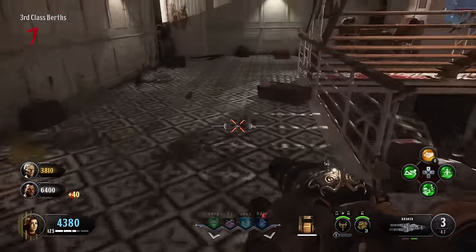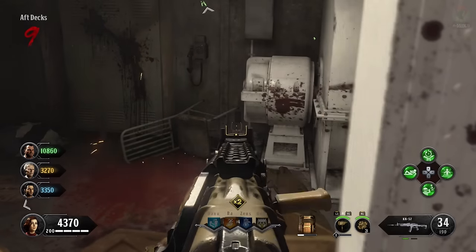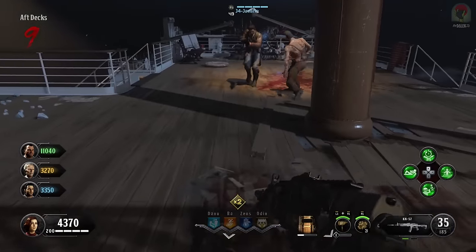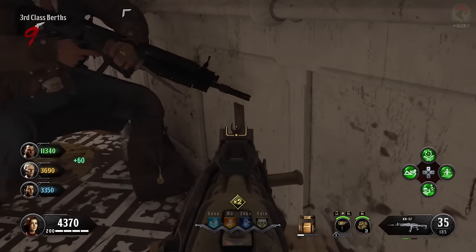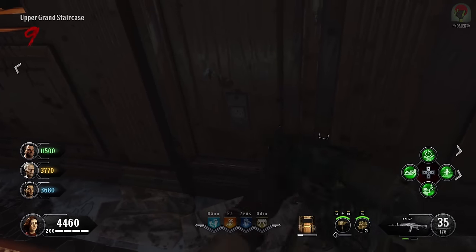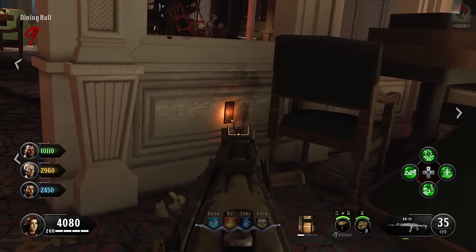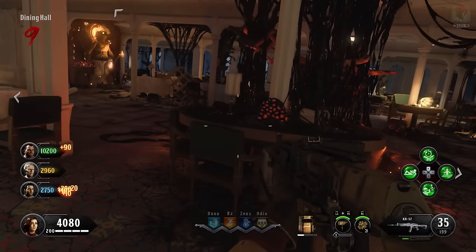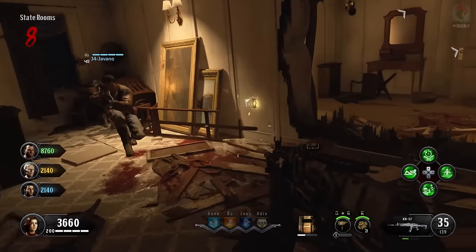The next step involves looking around the map for different power outlets in specific locations. Four of the six potential spawns for these outlets are going to be spewing a different element. Locations include the aft decks window, the third-class berths, the upper grand staircase (poison element in our game), the dining halls, the staterooms (electrical element in our game), and the first-class lounge (water element). You need to identify which four locations are active and note what element each one is spewing.